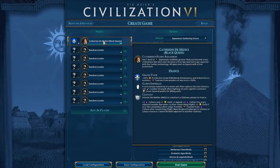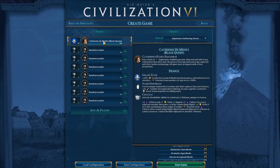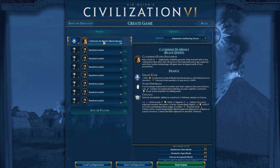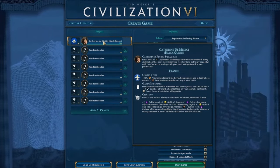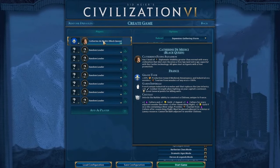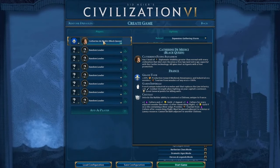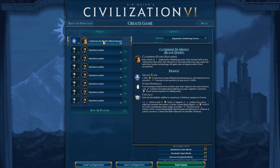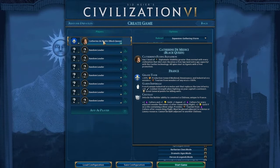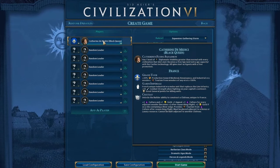Her unique unit, the Garde Imperial, is a French unique industrial-era melee unit that replaces the line infantry — plus 10 combat strength when fighting on your capital's continent, so it's a pretty good defensive unit. And finally, the Chateau, a unique tile improvement made with builders, must be placed adjacent to bonus or luxury resources, and gives you a little extra culture, gold, tourism, etc.